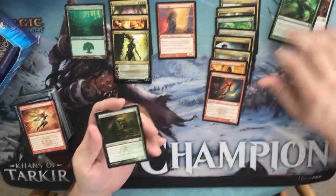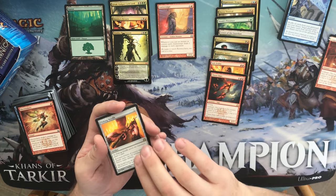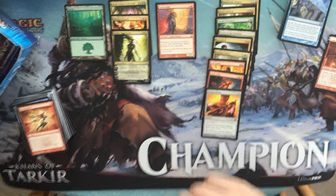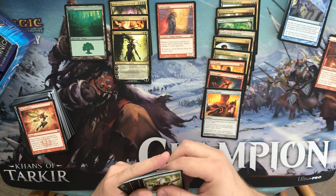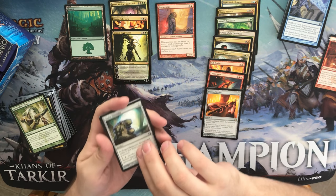We have a Savage Surge, a Slyther Head, a Psychic Spiral, and a Pithing Needle — very nice, we hit a Pithing Needle! We've hit most of the good rares in this set, which is good, and a good mythic.